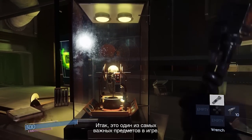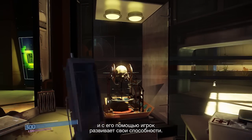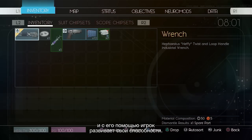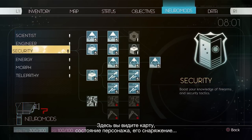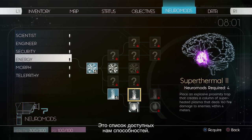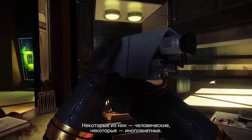So this is one of the most important items in the game. It's called the Neuromod, and this is how the player upgrades himself. So here is the RPG layer of the game. You can see the map, status, inventory. And this is the list of abilities that we have. Some of them are human, some of them are alien.